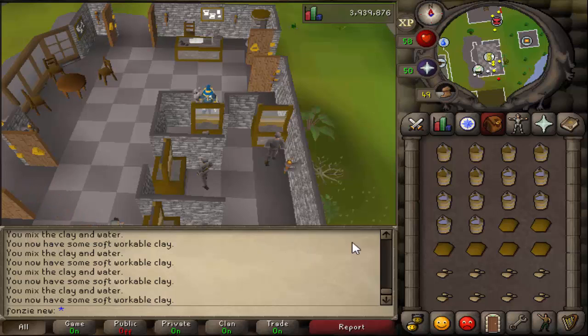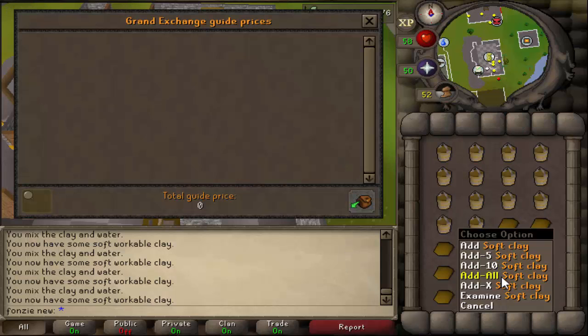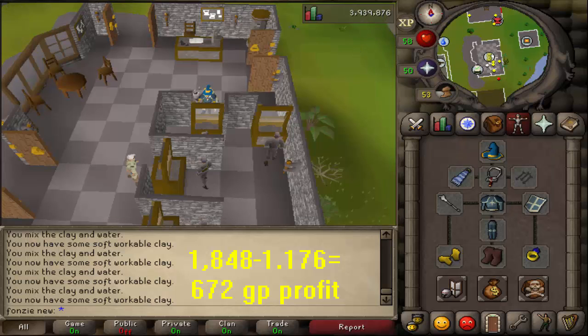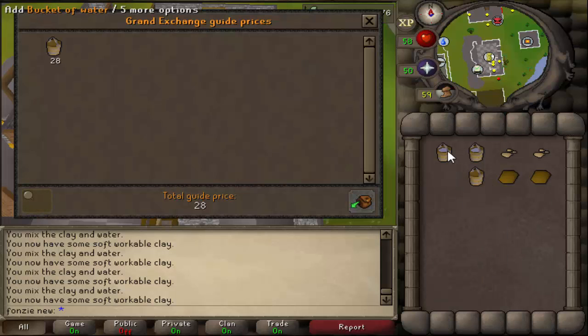To maximize your profits you can also mine the clay yourself, but I wouldn't recommend it since it takes a long time - we're going for maximum profit in the shortest amount of time. As you can see this is also very fast. You make around 700 GP per inventory, or 650 GP depending on the price. For beginning players this is really nice to get some startup cash.